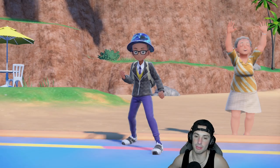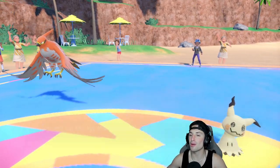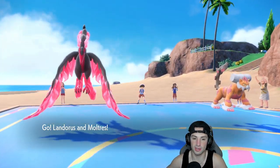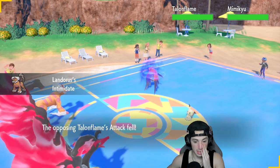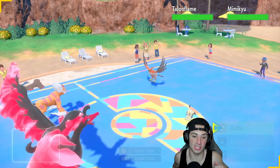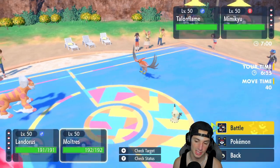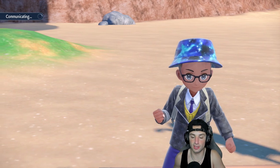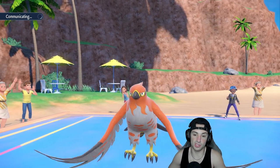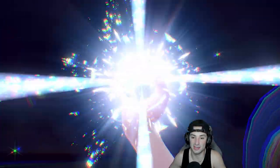Talonflame is super effective onto it, and Lando can also Intimidate it to make it do less damage. Hopefully two physical attackers are out here — it's gonna be Mimikyu and Talonflame, so that works perfectly. From here I could Terastalize Moltres and U-Turn out onto the Mimikyu, knocking off the disguise, and then setting up a Tailwind. I'll save our Intimidate for later in case he's swapping Pokemon.